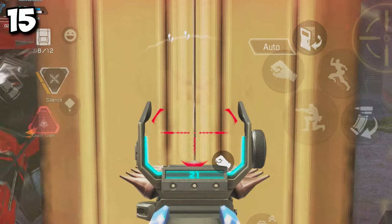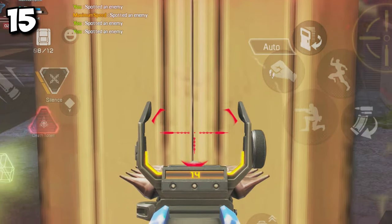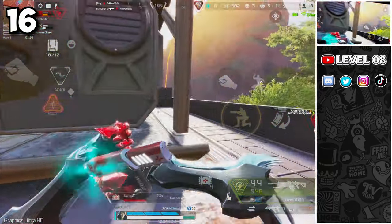If an enemy is hiding behind a double door, you can use the gap between the doors to take him down. If you need to recharge both your shield and your HP, focus on the shield first, because it will take damage before your health.